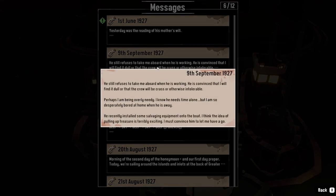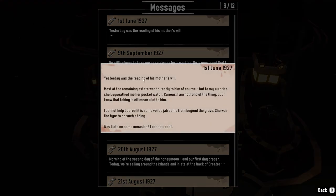9th of September 1927: 'He still refuses to take me aboard when he's working. He's convinced that I'll find it dull or that the crew will be crass or otherwise intolerable. Perhaps I'm being overly needy. I know he needs time alone but I'm still so desperately bored at home when he's away. He recently installed some salvaging equipment onto the boat — I think the idea of pulling up treasure is terribly exciting, I must convince him to let me have a go.' And then — the reading of his mother's will. Most of the remaining estate went directly to him, but to my surprise she bequeathed me her pocket watch. I can't help but feel it's some jab at me from beyond the grave.